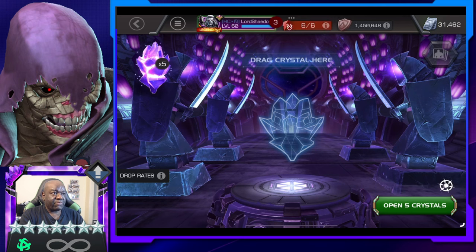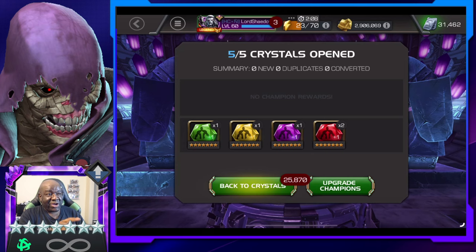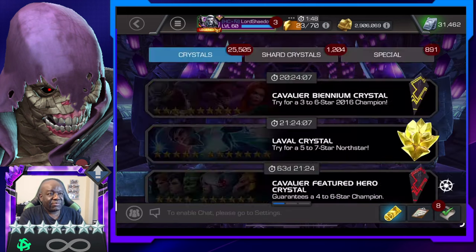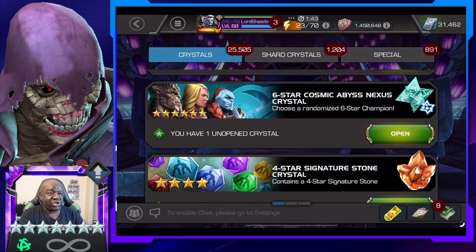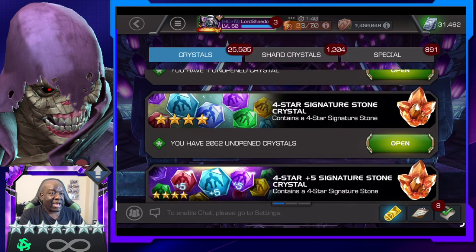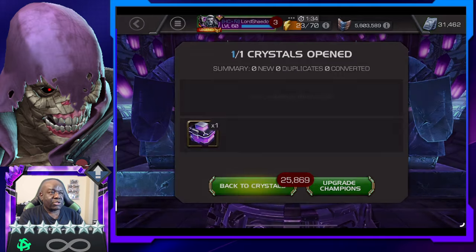Let's open those up. Cosmic? Of course not. So here's the fun thing — my Gladiator, I have enough to get him to Sig 198, so all I needed was two Cosmics. What do I not have any of? Tech and Cosmic. Fine. Because I just needed two, and then he would have been Sig 200. I'm not pushing him past 180 until I can get him up there to 200.